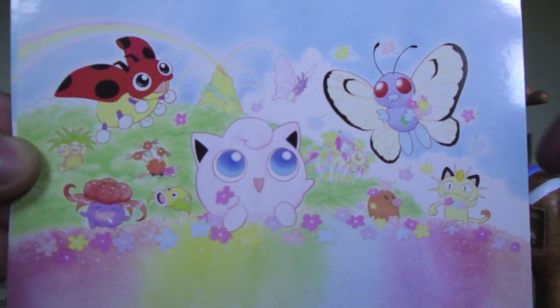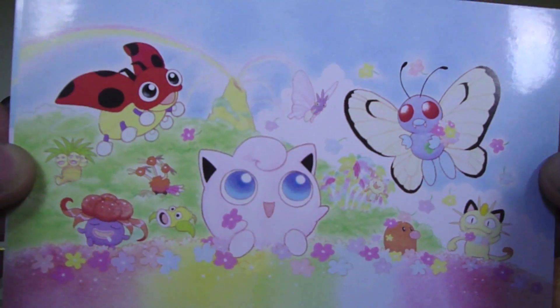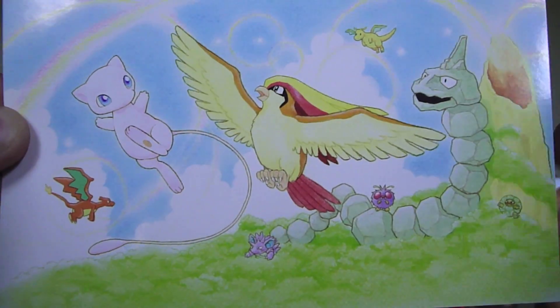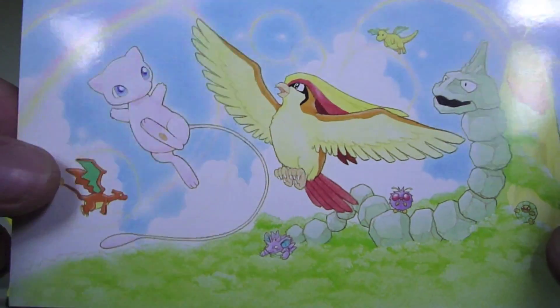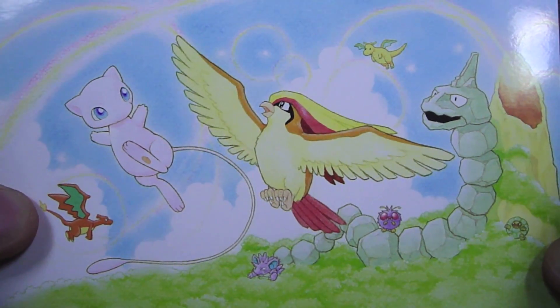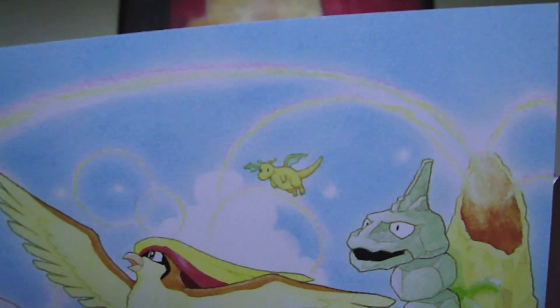And then they have this one — the Ladybird, Butterfree, and Jigglypuff. Got Charizard in the background over here, Mew, Onyx, Pidgeot. I think they got a Dragonite way back there. Really cool postcards.